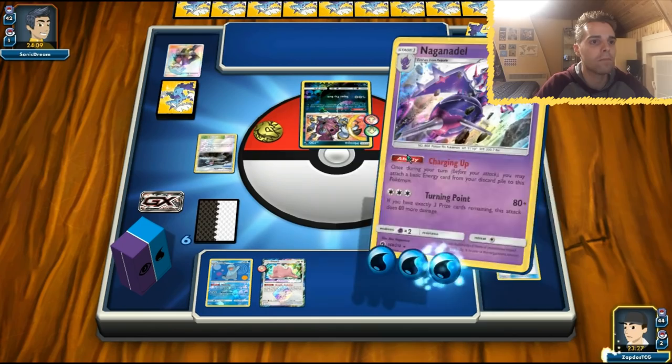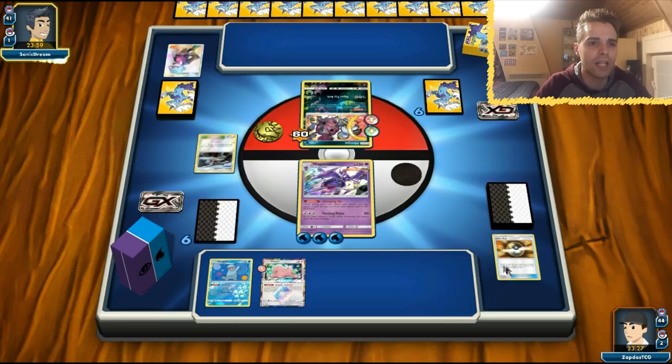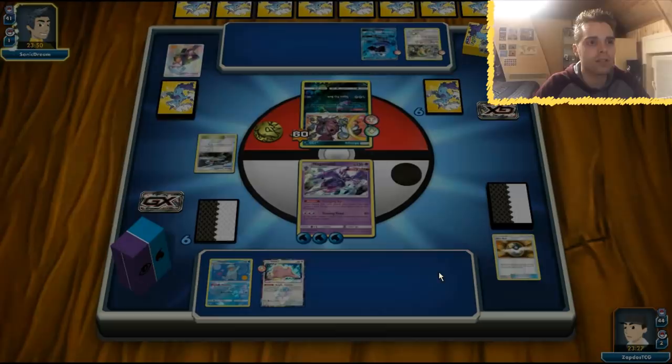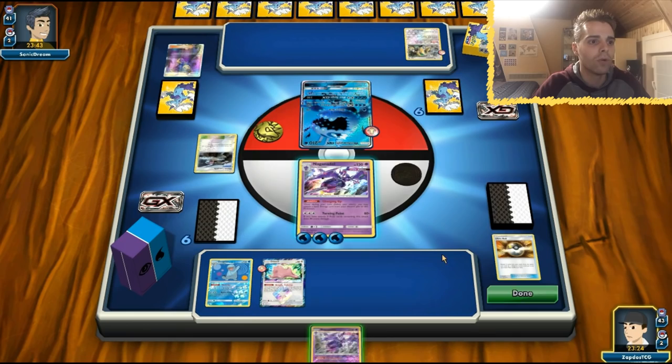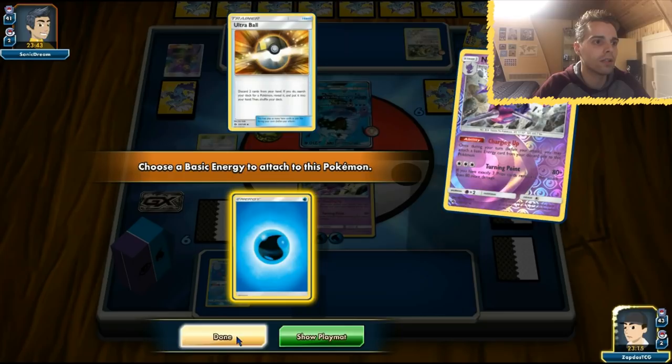Turning Point only deals 60 damage here because of resistance. In the next game I might just include one Tapu Lele GX — this looks like it's going to be a stall deck with Regigigas. The good news is if we have another Naganadel out it doesn't bother us too much if energies get discarded. Acerola is coming along and the opponent is going for the Wishiwashi stall mechanic. We have two Naganadels which is fantastic — let's retreat and start attacking with Quagsire to two-shot that Wishiwashi.